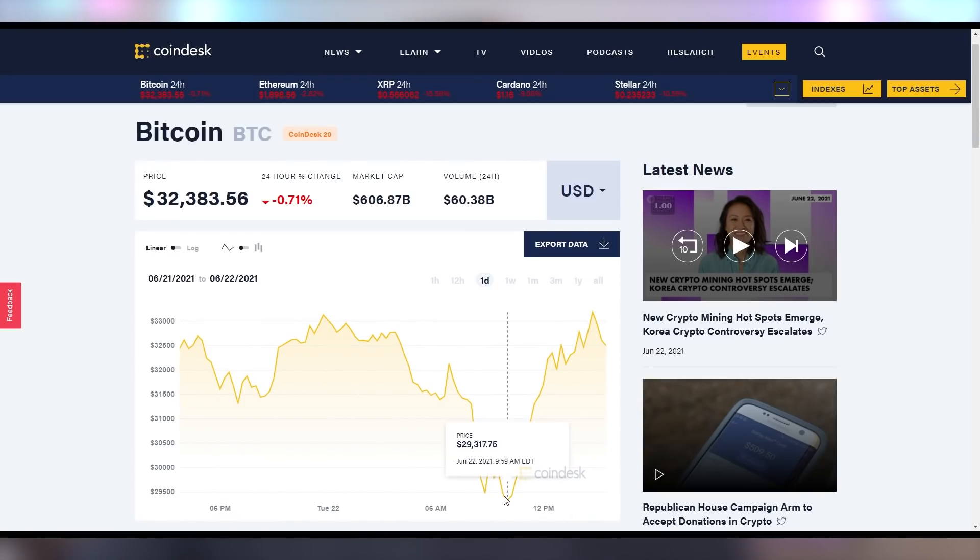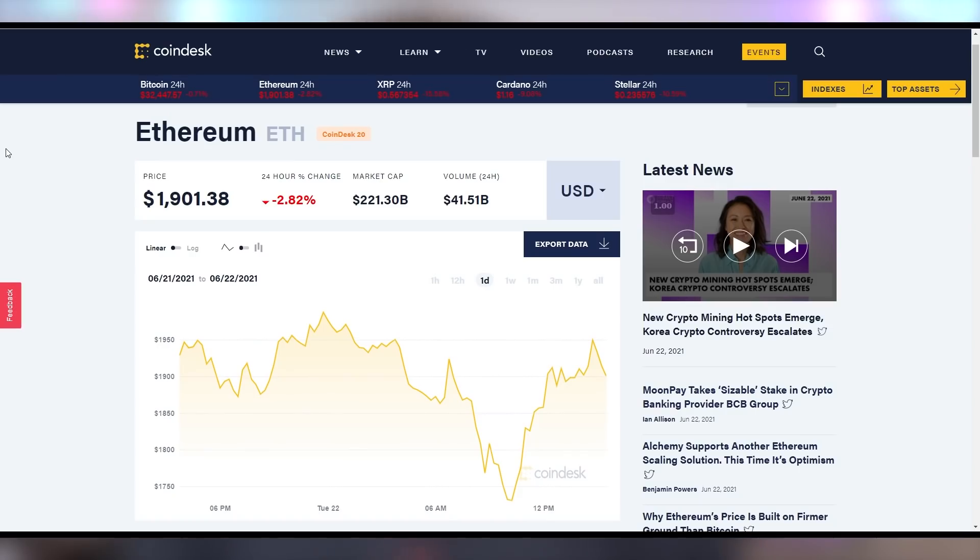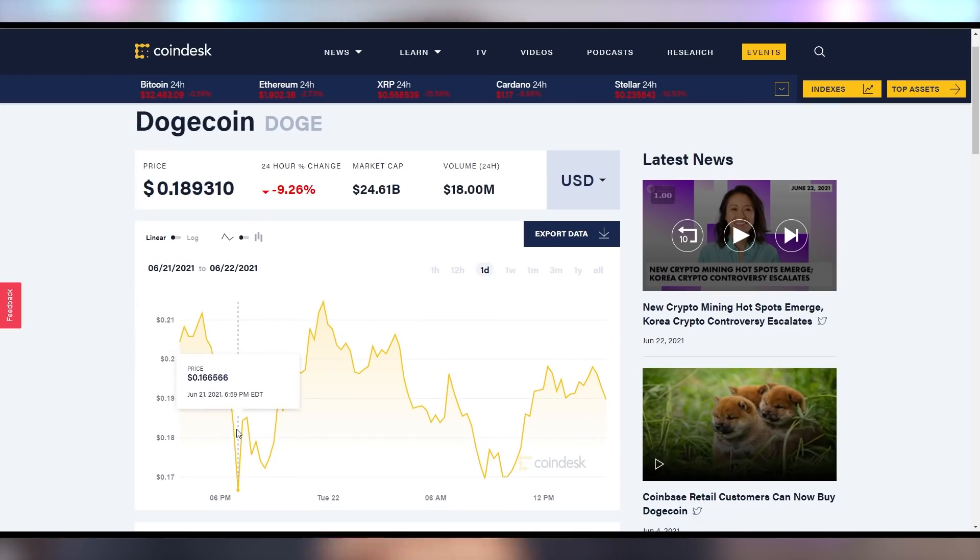Also in the news was the crypto crash. Bitcoin crashed below $30,000 at one point, down to nearly $28,000, but has since backed up and is now down just 0.7% on the day. Ethereum is down 2.8% on the day, suffering from that major crash down to $1,730, still below $2,000. Dogecoin suffered even more, with a flash crash that brought it down to $0.16 — and with another crash today, it's back down to $0.16 again, down 9% on the day to just below $0.19.